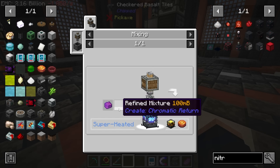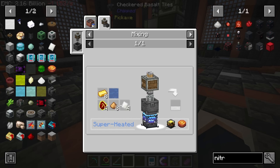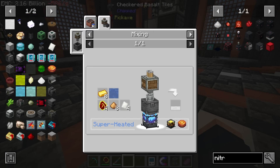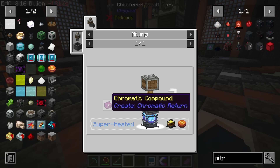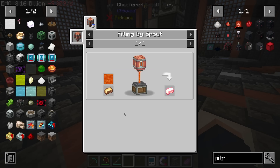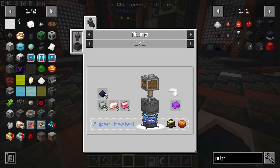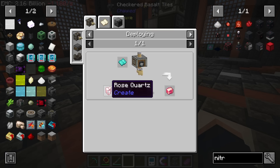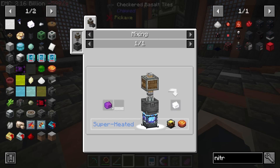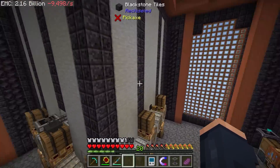Let's start focusing on the refined radiance. We're going to need to make the refined mixture, which requires several things we already have including water. We'll need: a setup for glowing ingots using a belt line with lava on brass ingots, a setup for polished quartz, and then a superheating mixer to combine everything — so three little multi-block machines total.